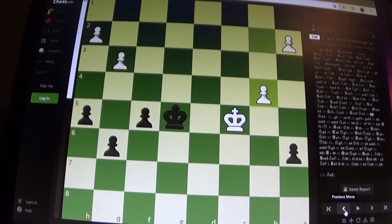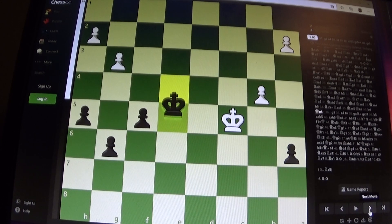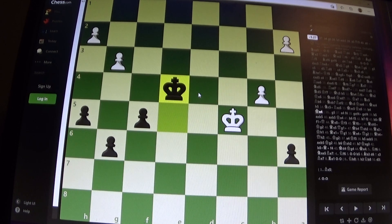Hello everyone. I'm just going to put a final section on to the previous video I did, because I realised I didn't actually include the variation of the game at the end. So this was the draw position that we discussed, and here I made the losing move, Ke4, which loses by one tempo unfortunately.